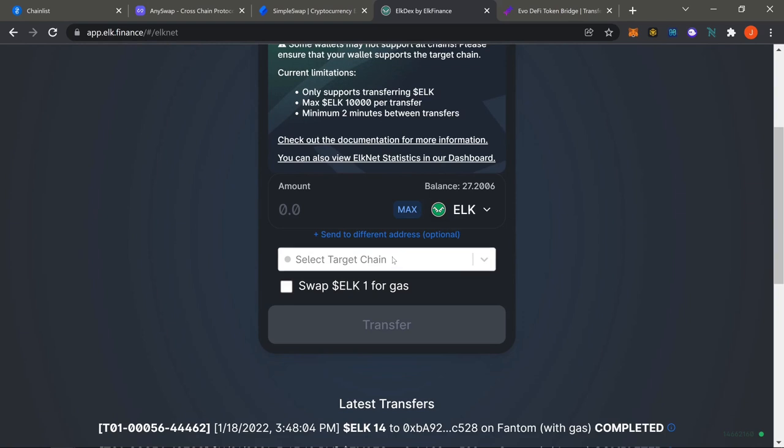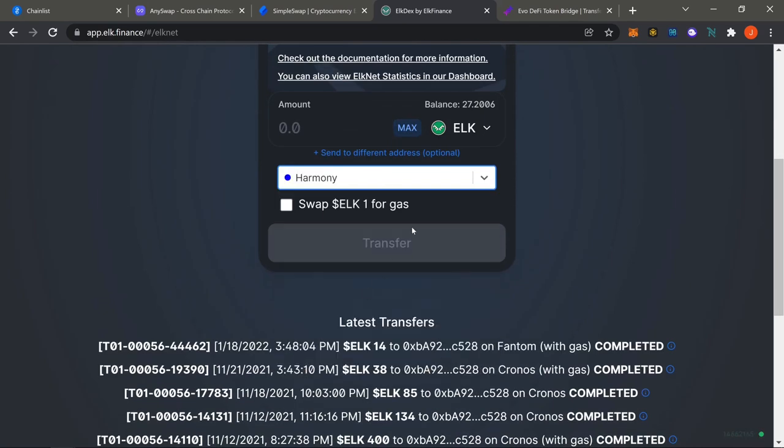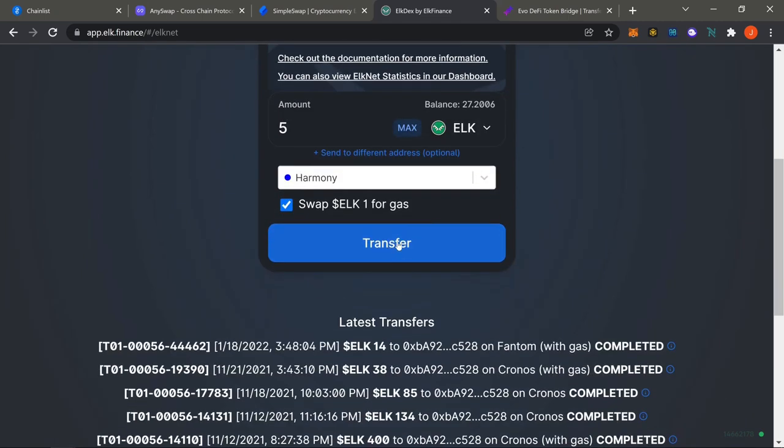On ELKnet, the target chain is Harmony. The important thing is to click this box — people always forget that. Click the box so it swaps one ELK for as much gas in Harmony as possible. Put in whatever amount you're going to bridge — say five ELK or whatever — then hit Transfer.